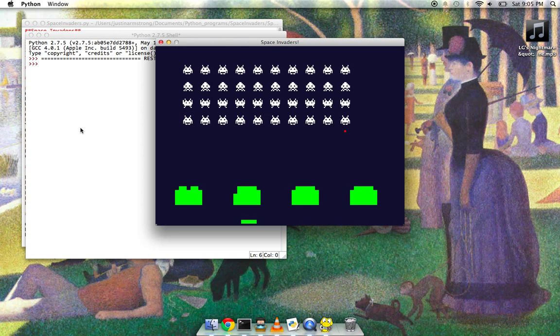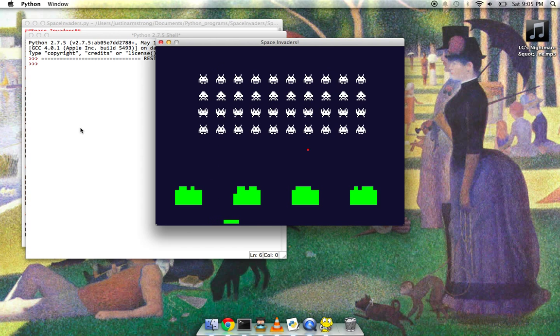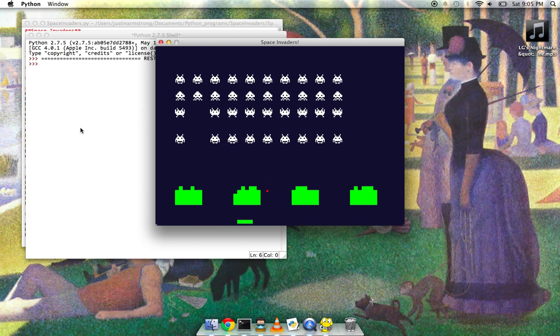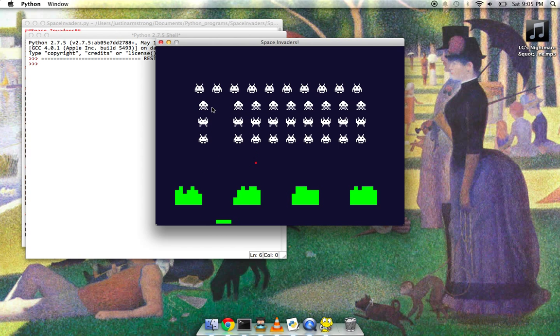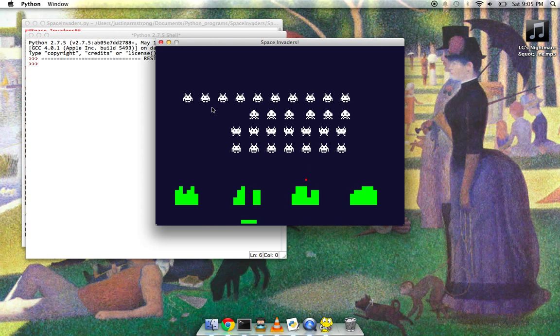One thing you should notice is that the enemies are shooting, and it always shoots. So it chooses a random column of enemies, and then it always shoots from the lowest point. So even though, as you can see, the second column has only two guys, it'll shoot from that guy, as you just saw. Not super hard to do, but I thought it was a little detail worth adding.